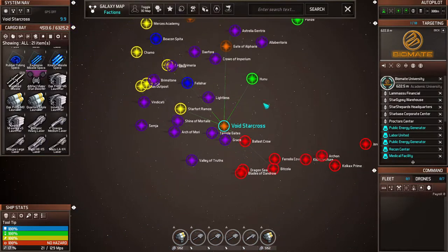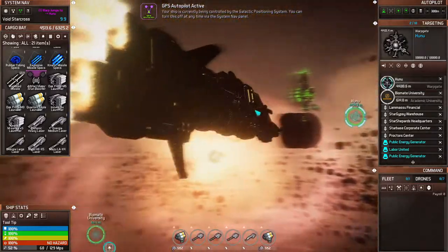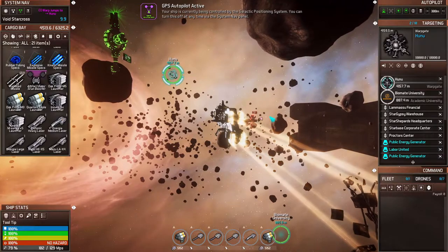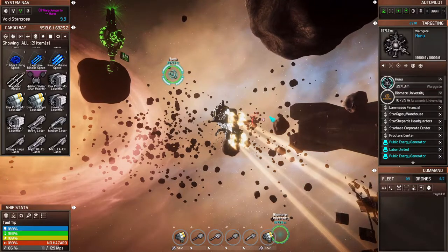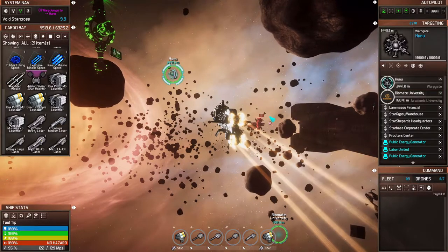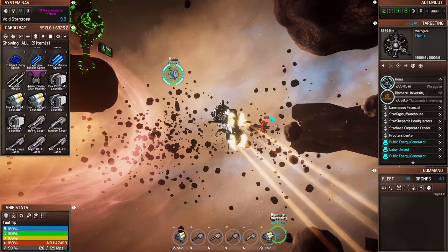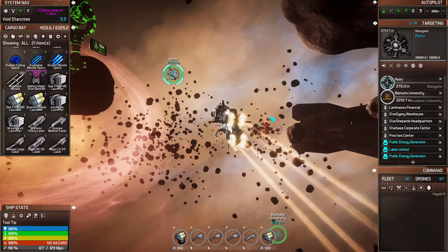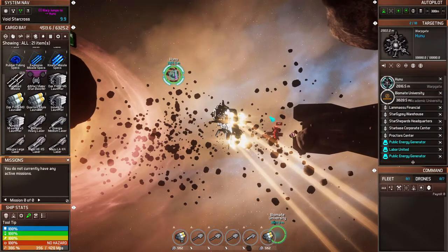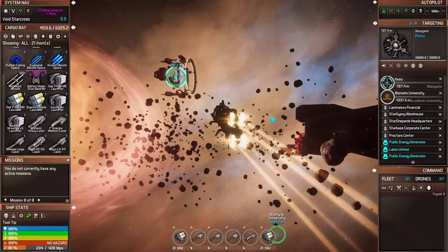Let's go to our map and head off to Hunu. This is just a little experiment — I'm really curious what's going to happen. In other space games I've played, when you start firing at things they really become angry at you. I'm thinking the same thing may happen here, but we shall find out. Let's scoot on over to Hunu.